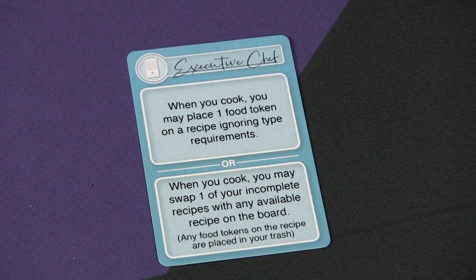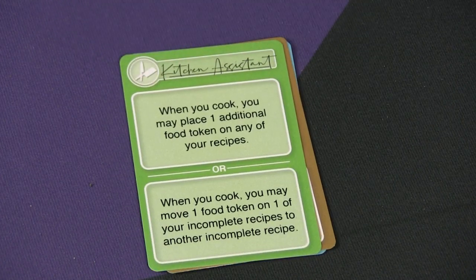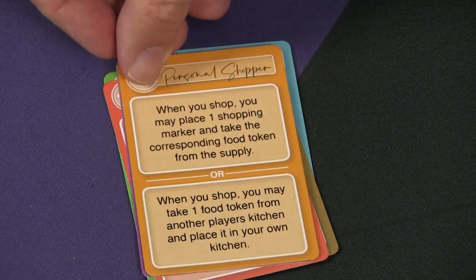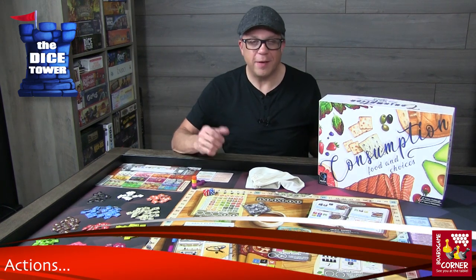The first thing you're going to do is select an assistant. This assistant will help you throughout the game and they do all kinds of various things. Each assistant also has two different abilities and you have to decide which one of those you're going to use on your turn. Now let's take a look at the different types of actions.